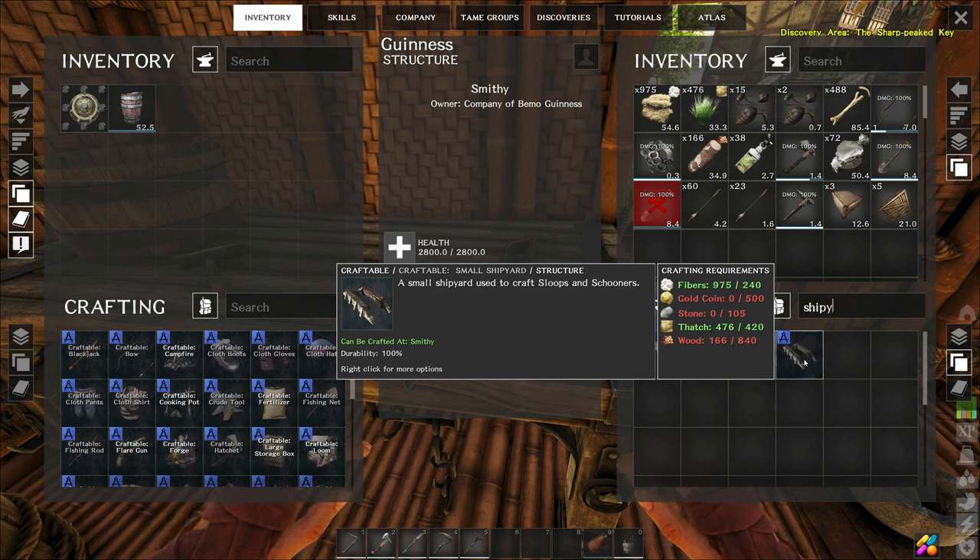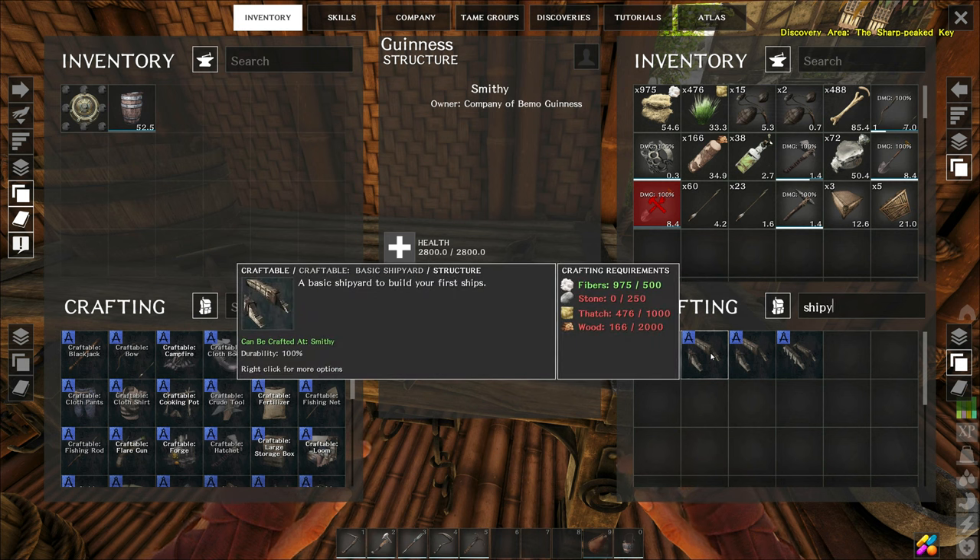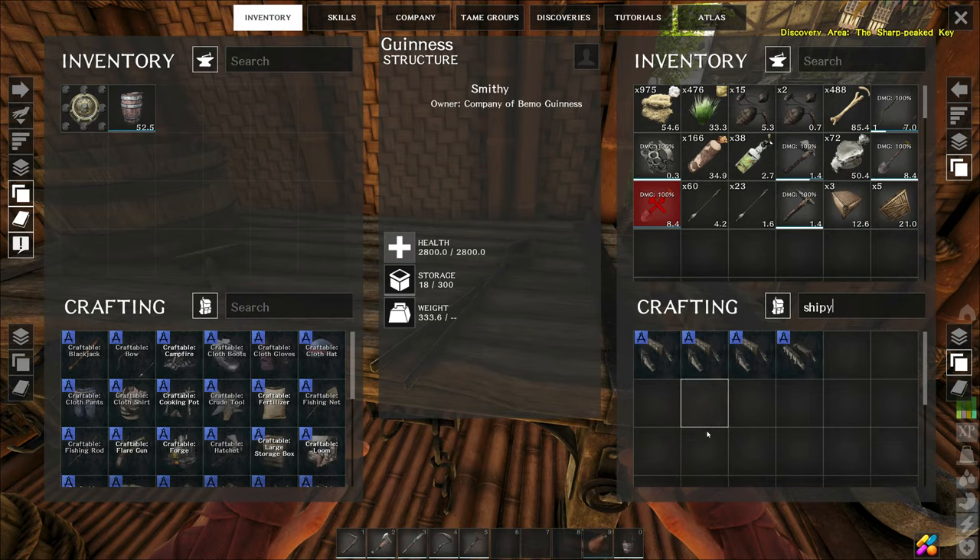So that's a small one for sloops - 500 gold. That one's going to be almost 10,000 gold, that's the biggest one for brigs and galleons - kind of the end game one. This is the one we're building today. I think we can do two different boats off of this one - the freighter and then the cog. Let's grab some stone, thatch, and wood.